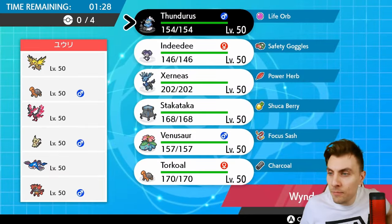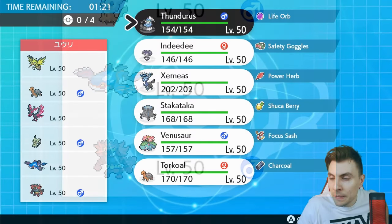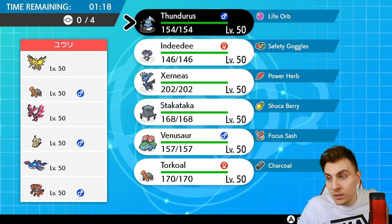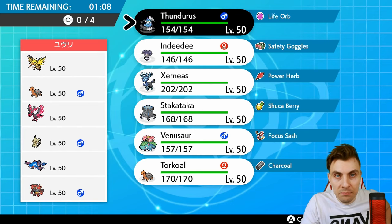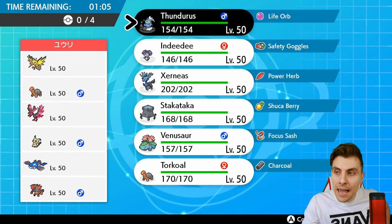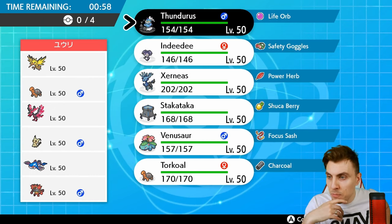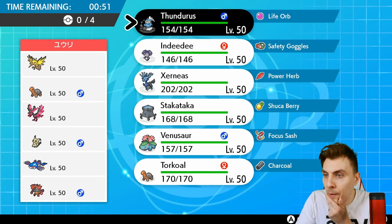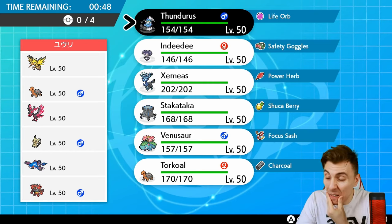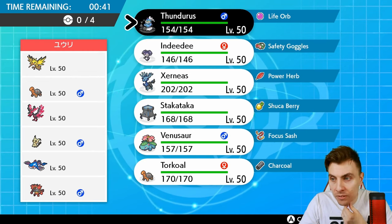Up first today we have a Zapdos, Torkoal, Galarian Moltres, Mimikyu, Kyogre, and Incineroar team. They've definitely got a Trick Room mode with Mimikyu and Torkoal, and potentially Kyogre depending on its speed stat. It's a middling-speed team that can take advantage of Tailwind support from Galarian Moltres or Zapdos, or take advantage of Trick Room through Mimikyu to help mitigate speed. Can Xerneas do a job here? I feel like it really can.